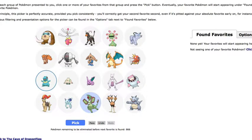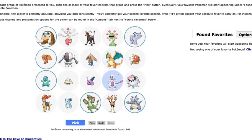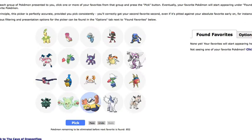Totodile, Flygon, Rhydon, Alolan Persian — I really like Alolan Persian, it's so cool. Vulpix, Mamoswine, and I don't really like Charizard that much, so I'm going to go with those.